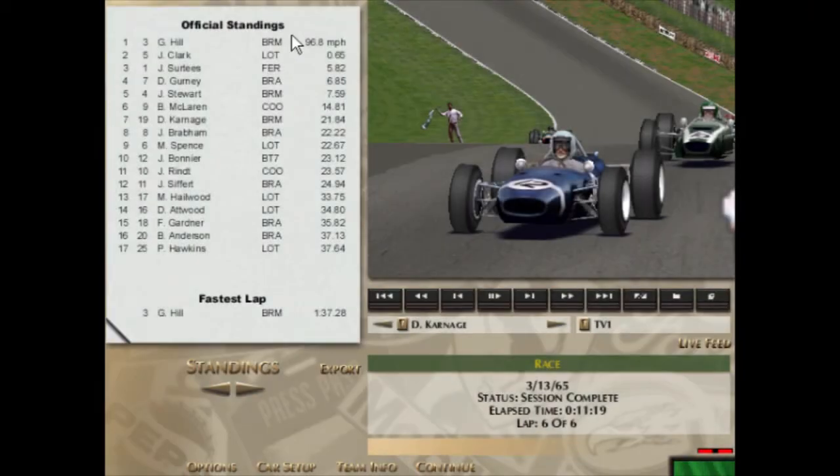Graham Hill takes the victory, and Jim Clark in the Lotus less than a second behind him, followed by John Surtees and Dan Gurney, and then Jackie Stewart. Oh, it was Bruce McLaren as well chasing me that whole race — I thought for sure that was Gurney I was following, but apparently not. In truth, Bruce McLaren really did deserve sixth. That was not driving well at all. I'm lucky to come away with seventh, to be honest. We'll re-qualify now and come back for the second race.